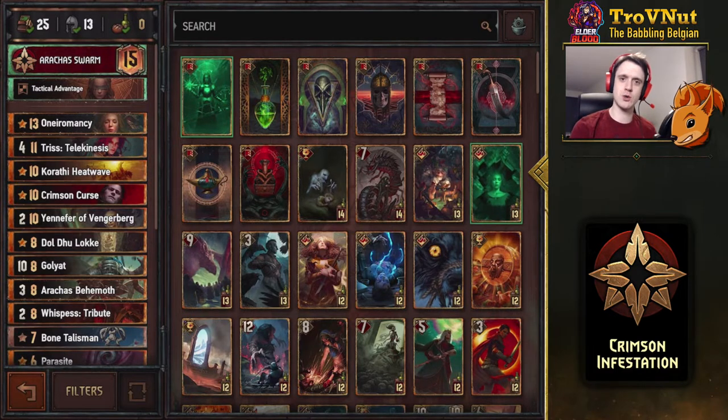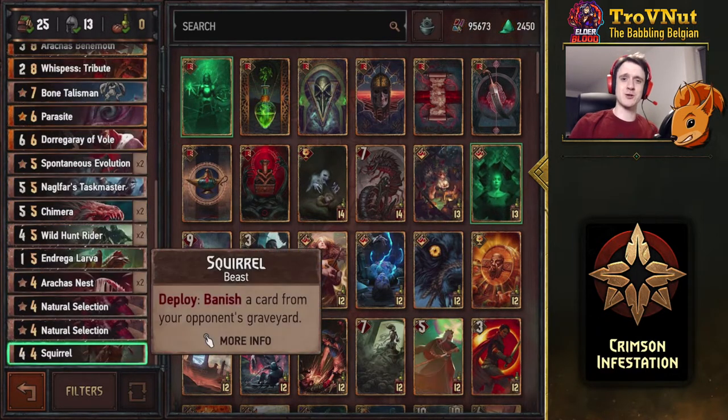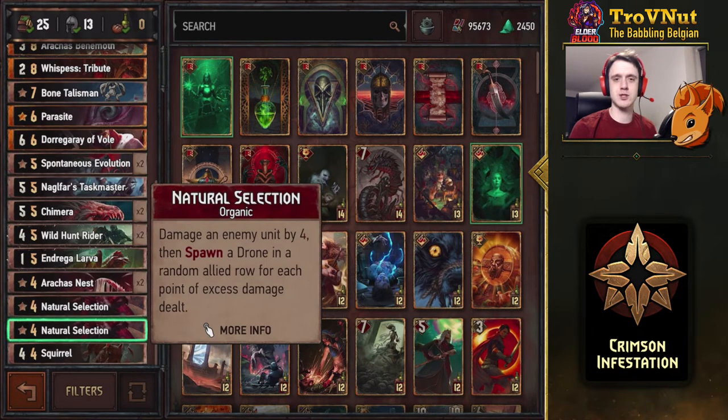Then we'll go into an example match showing you the best tactics while using this deck. It's not that difficult to pilot. First up, there's a Squirrel in this deck — deploy, banish a card from your opponent's graveyard — useful for echo card removal or removing Ceres from the graveyard. Very powerful as a 4 provision bronze, but situational. Then double Natural Selection: damage a unit by 4 and spawn drones for the excess damage, so you can gain extra drones or just take out something at 4 power.